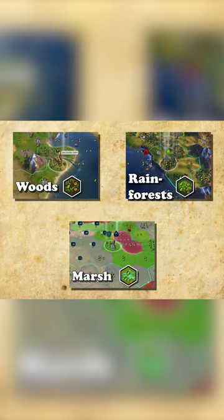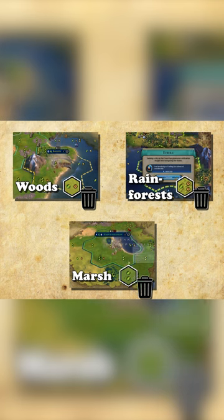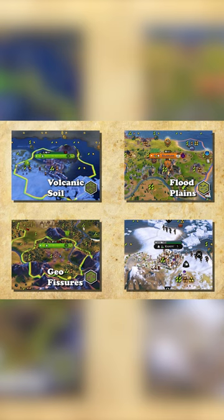Removable features like woods, rainforest, and marsh are deleted when settled, leaving only the base tile. While unremovable features like volcanic soil, floodplains, geysers, and natural wonders are kept, allowing the city center to get their high yields even after disasters.